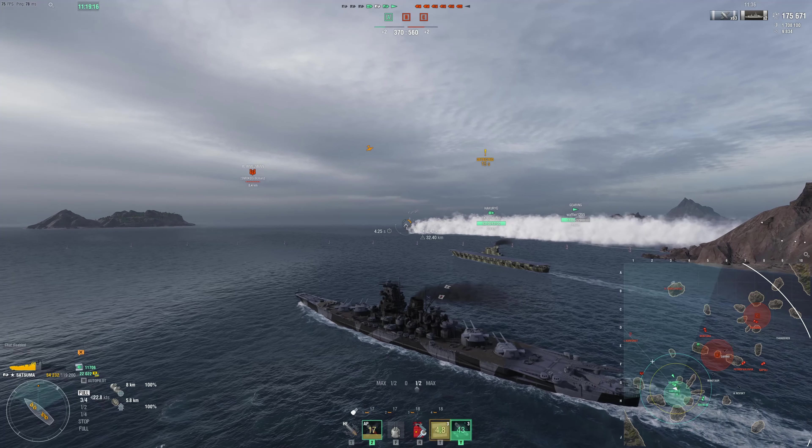Going broadside to a Satsuma, we actually didn't take too much damage, so it seems like we're both having difficulty citadeling each other at these super long ranges — a nice little bonus since we just went broadside to a pretty scary ship. We've now earned enough accurate salvos to potentially activate our ability, but I'm not going to do it just yet. A Kurfürst on low HP isn't really what I want to waste it on. As long as you're continuing to take shots at people, your ability isn't going to decay.